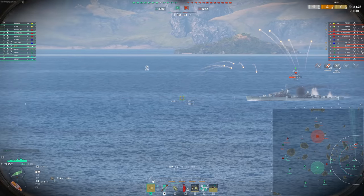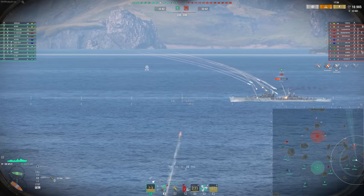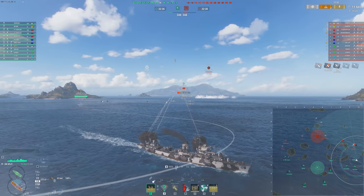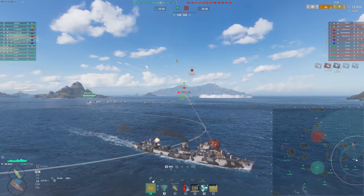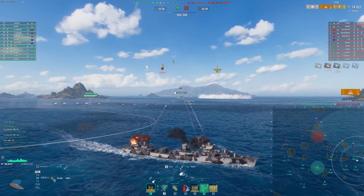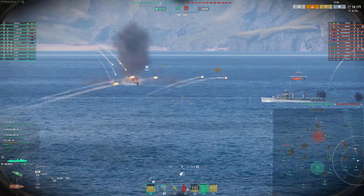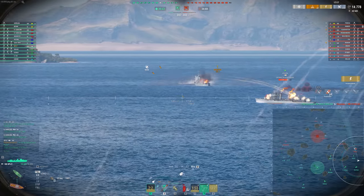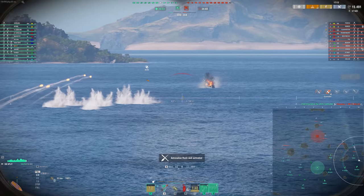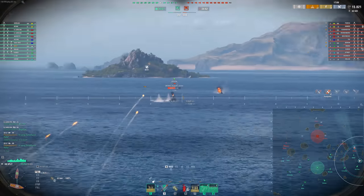The best thing about these 140 millimeter guns really is the shell velocity and the extra pen you get. You're going to really dumpster a lot of light cruisers at these mid-tiers — you're going to full pen most of your shells. Our shell velocity is actually better than the Dallas shell velocity; we're faster. Look at the shell velocity versus the Benson: our shells look like they're twice as fast and we have nearly the same reload — possibly even the same reload depending on the build the Benson is running.